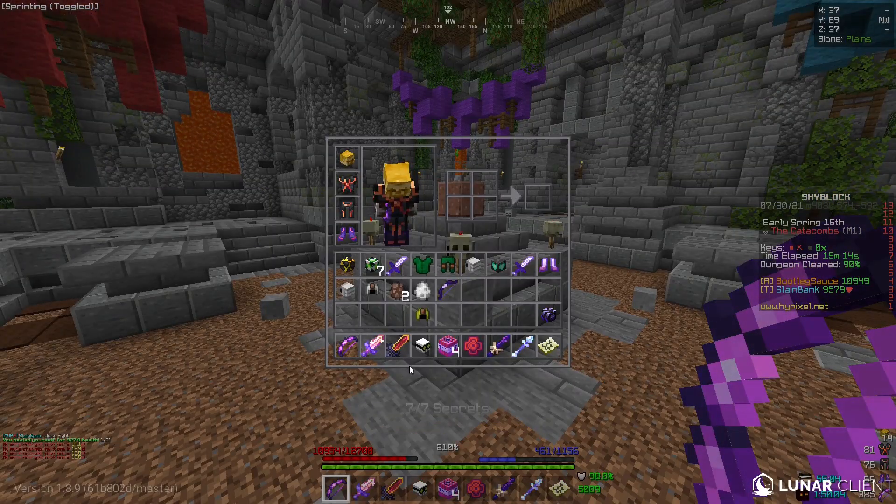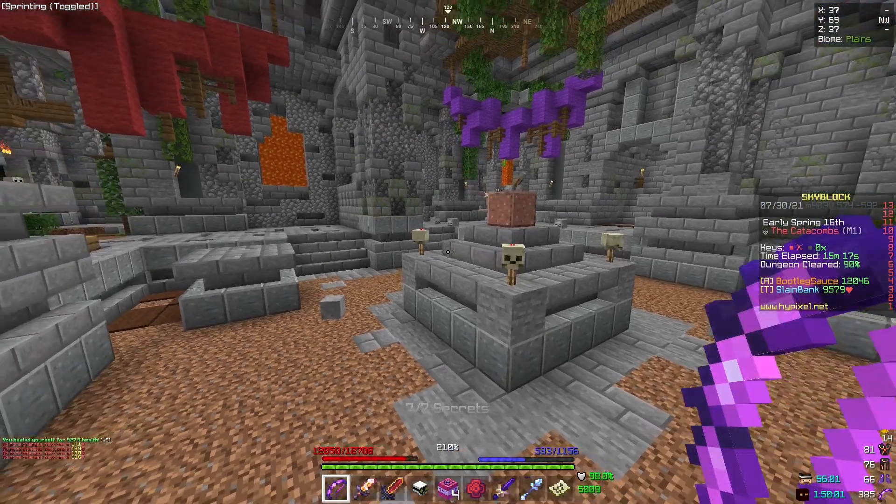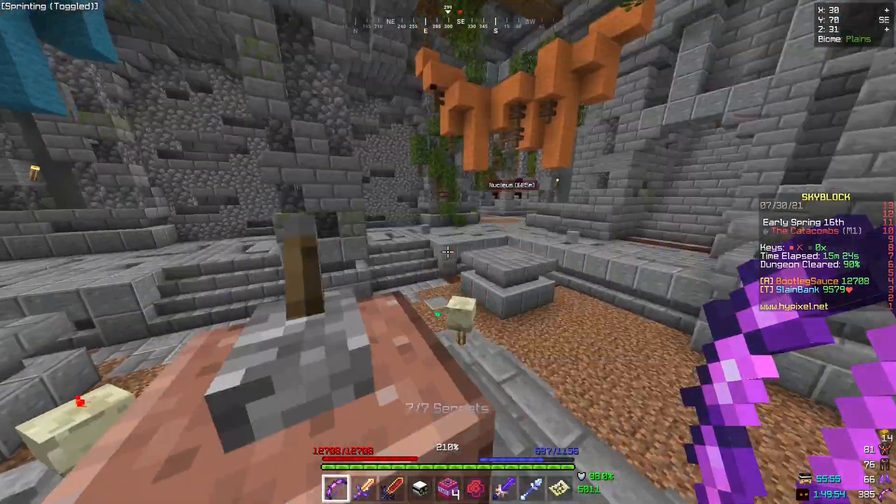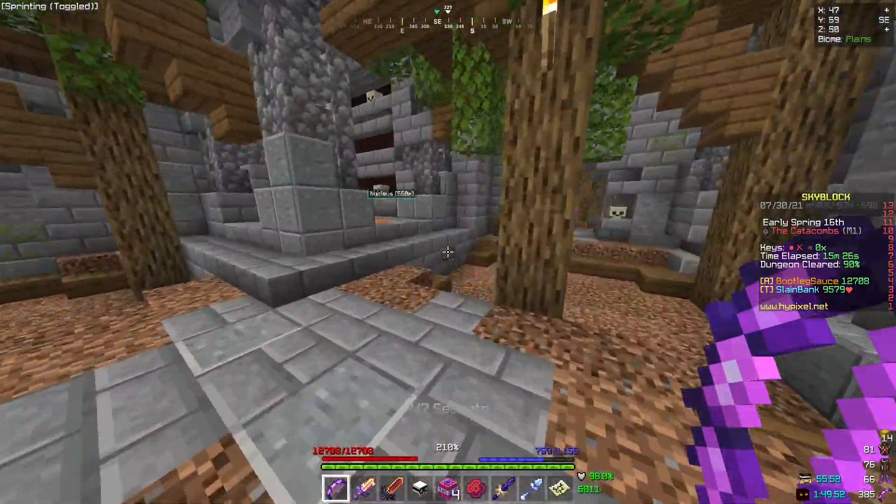Also, the amber power scroll just doesn't work. This is supposed to give me defense every single time I use it, but the defense is actually going up more when I'm not using it.